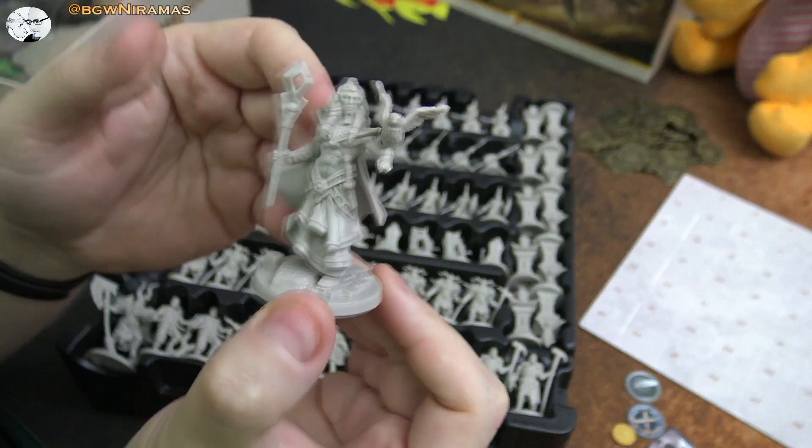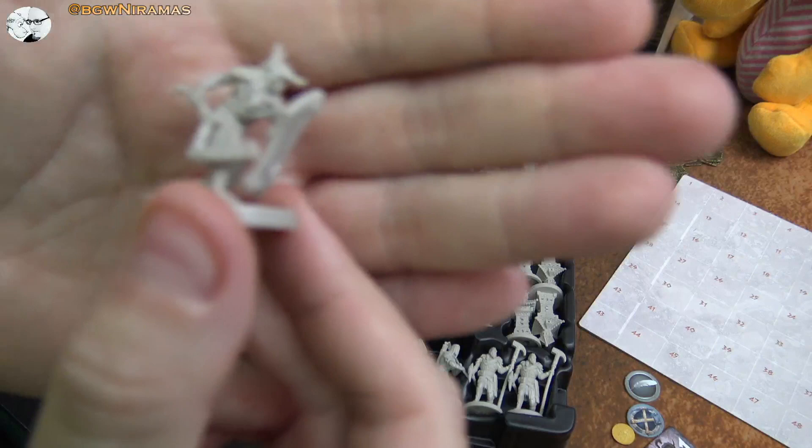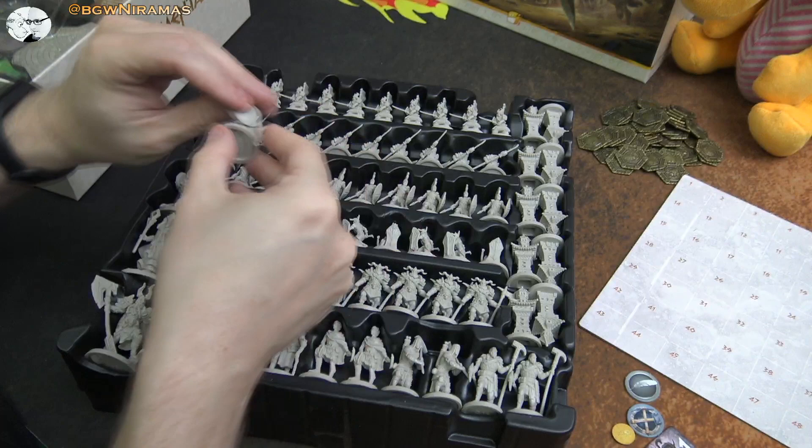I guess this is like the leader of Egypt or something — it looks like a Pharaoh. Really lovely miniatures, I must say. And this is probably Egypt's foot soldiers. As you can see, there's details on the shield and so on. Yeah, that looks nice.